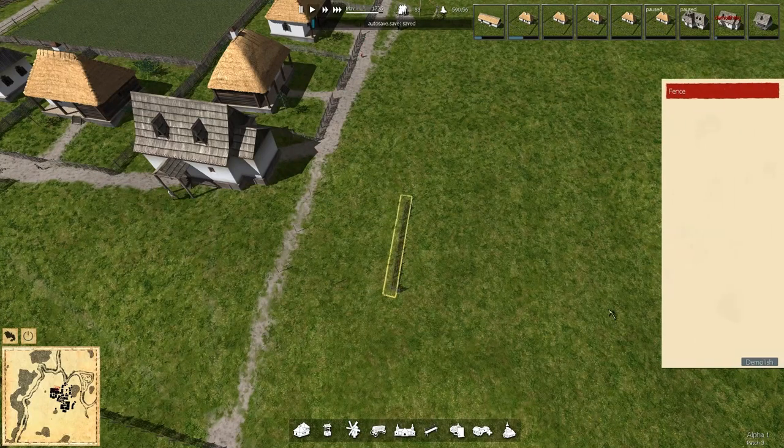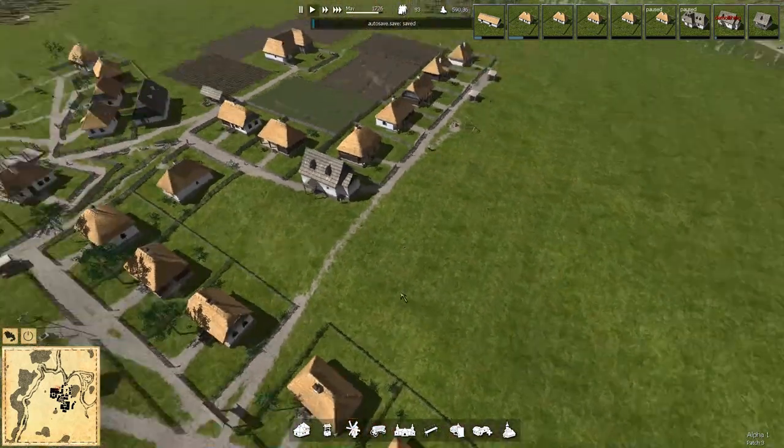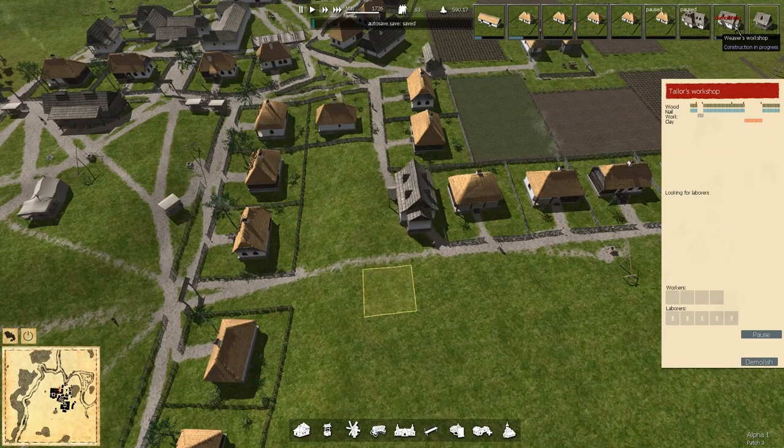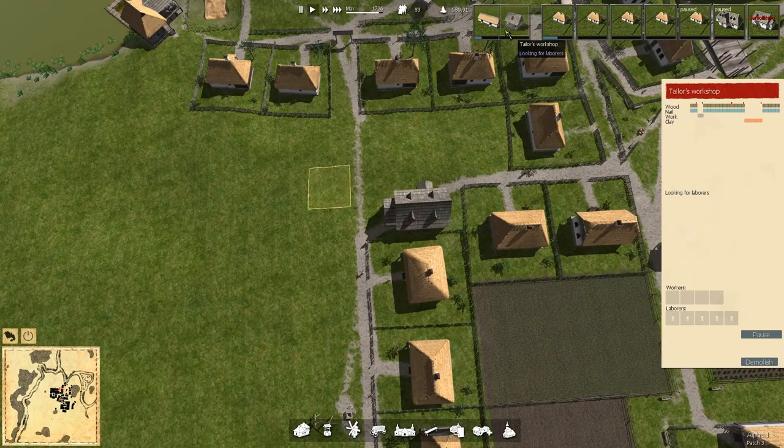Now can I grab a hold of this? There you are. Demolish. And demolish. Okay, that was painful. You're there. You're being demolished. And you're being built. I kind of want you going by the end of this season. But I want the cows by the end of the season too. And I want all these by the end of the season too.